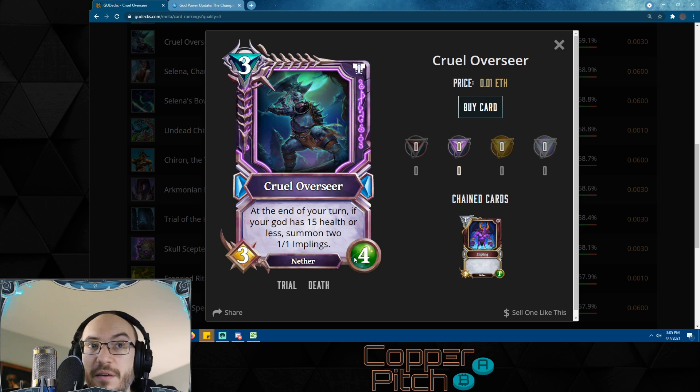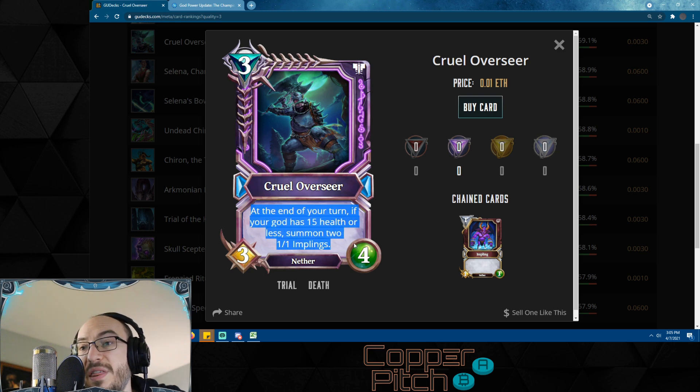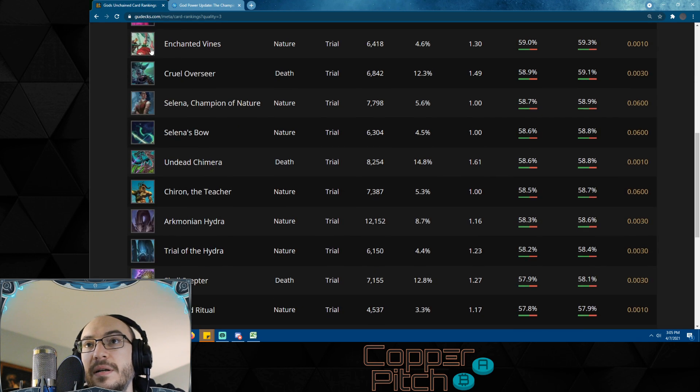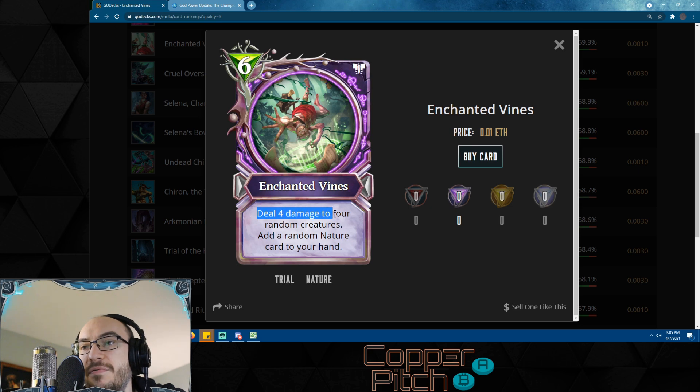Cruel Overseer: there are plenty of vanilla three-mana 3/4s like Dune Calvary and Hunt Warden, but this one has massive text implications. If you have 15 health or less, it summons two 1/1s — so for three mana you're summoning five to six worth of stats. And then every single turn if it isn't dealt with, it just keeps spitting out more 1/1s. At absolute worst it's a vanilla three-mana 3/4 if you play it above 15 health. This card I can easily fit into most death decks.